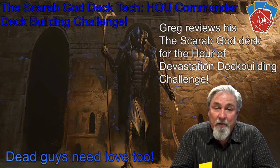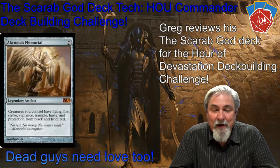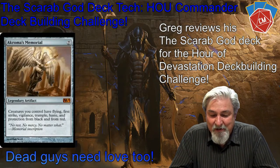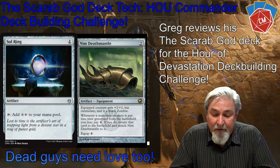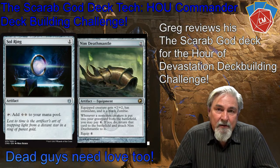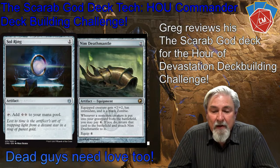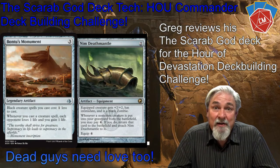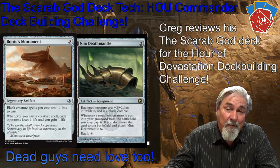Now I'm going into my artifacts. This one says whenever a non-token creature goes into my graveyard — I thought it went into any graveyard, but still — what's great about it is one of my non-zombie cards goes to the graveyard, I can bring it back with +2/+2, and now it is a zombie. So it's going to benefit from all those other abilities.